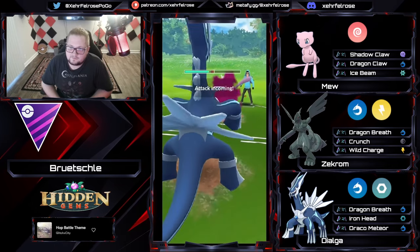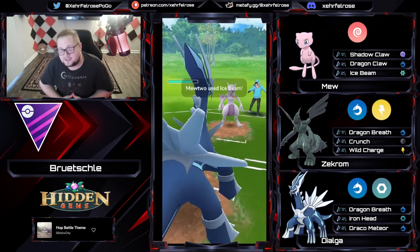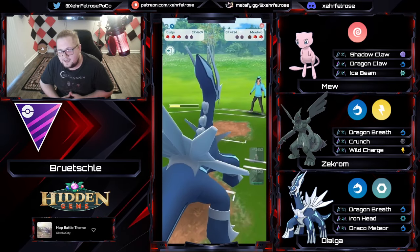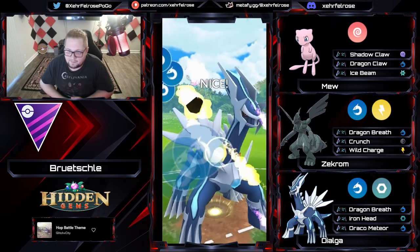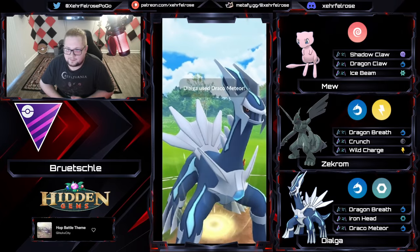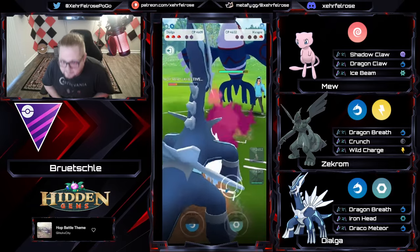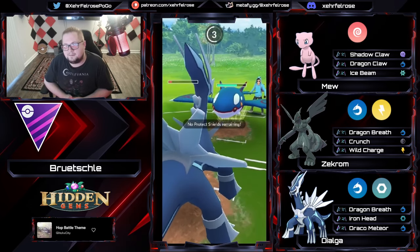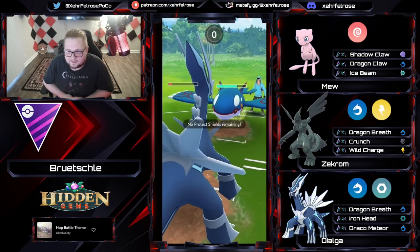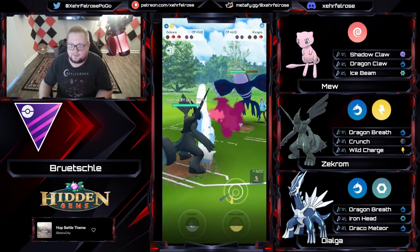We're going to see this Mewtwo get to another move, B. Richley respecting that potential Focus Blast, but it's just an Ice Beam on the Mewtwo. Now we're going to see Dialga launch a Draco Meteor at the Dialga that comes back in. What's in the back? Probably a Giratina — no, it's a Kyogre. The opponent is going to get to a move right before Dialga reaches that Draco Meteor, and then they're just going to be really sad to see the Zekrom in the back, and they're probably going to concede. There it is. Good game. Well played.